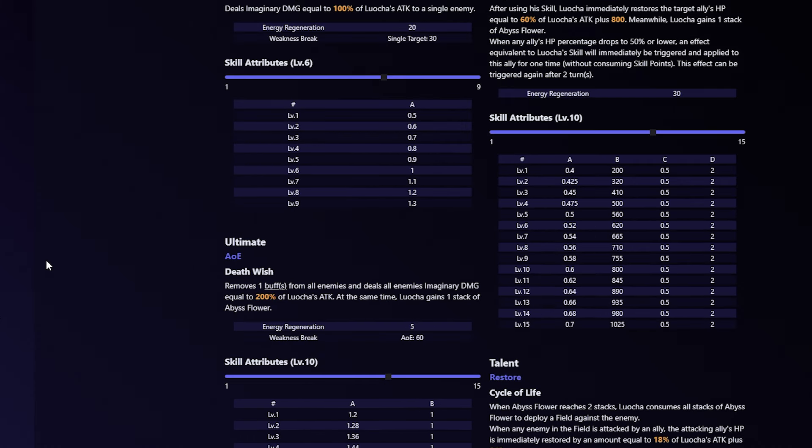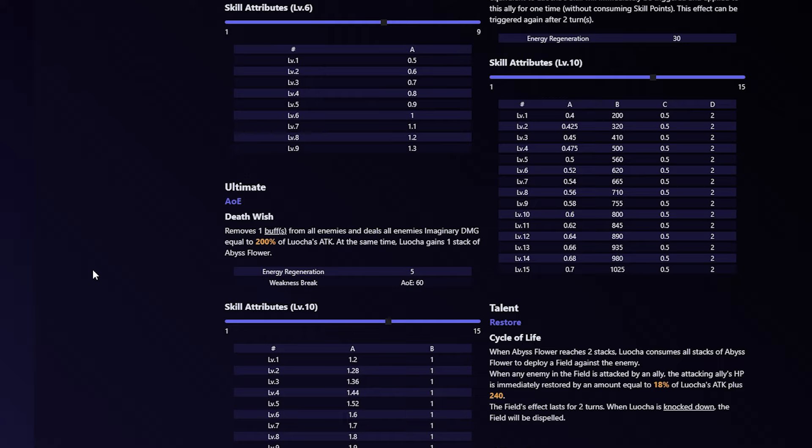His ultimate removes one buff from all enemies and deals imaginary damage to all enemies equal to 200% of Luolcha's attack. At the same time, Luolcha gains one stack of Abyss Flower. His talent explains what Abyss Flower is — when Abyss Flower reaches two stacks, Luolcha consumes all stacks to deploy a field against the enemy. When any enemy in the field is attacked by an ally, the attacking ally's HP is immediately restored by an amount equal to 18% of Luolcha's attack plus 240. This field lasts for two turns. When Luolcha is knocked down, the field will be dispelled.